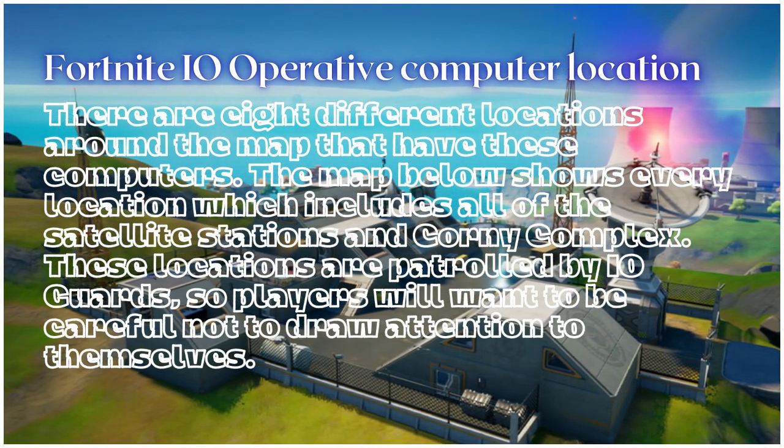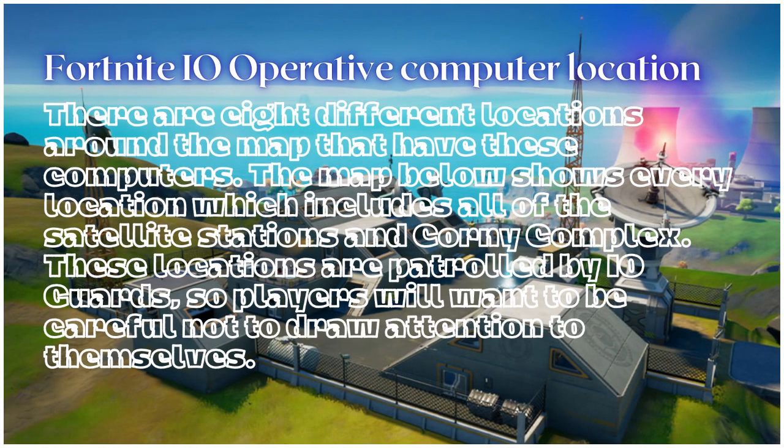There are 8 different locations around the map that have these computers. The map shows every location, which includes all of the satellite stations and Corny Complex. These locations are patrolled by IO guards, so players will want to be careful not to draw attention to themselves.